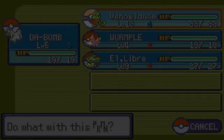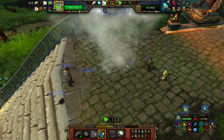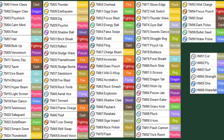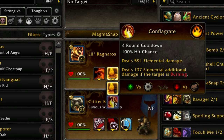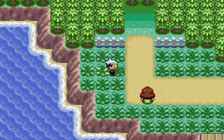In Pokémon, you fight in teams of 6 with 4 moves to choose from. In WoW, you fight in teams of 3 with 3 moves to choose from. In Pokémon, you have a huge roster of moves to learn or teach your Pokémon. In WoW, your pets can only learn 6 moves total. All in all, pet battles are an extremely simplified version of Pokémon.